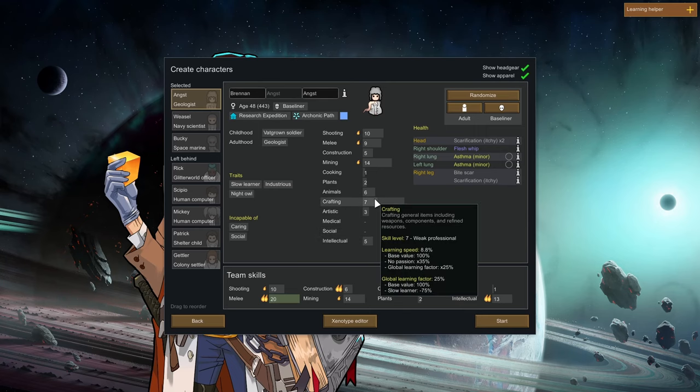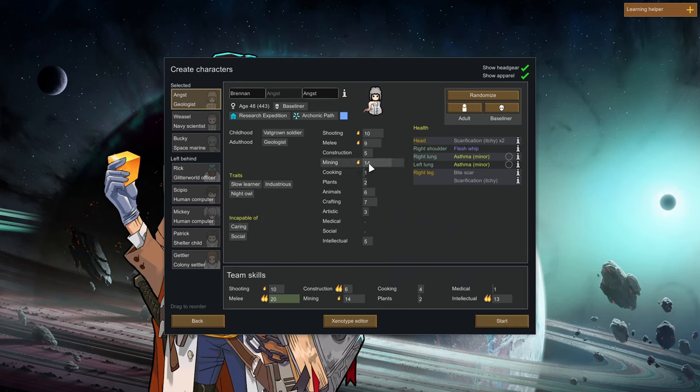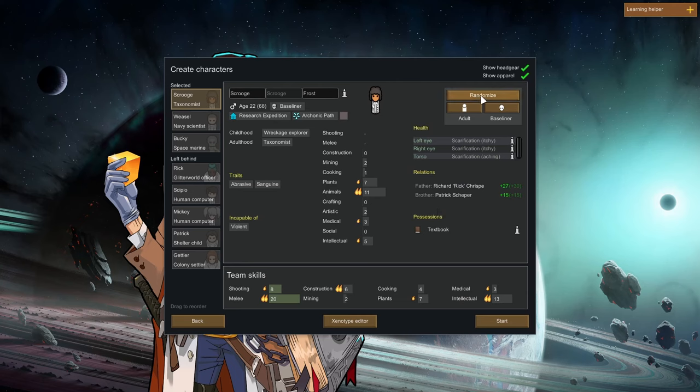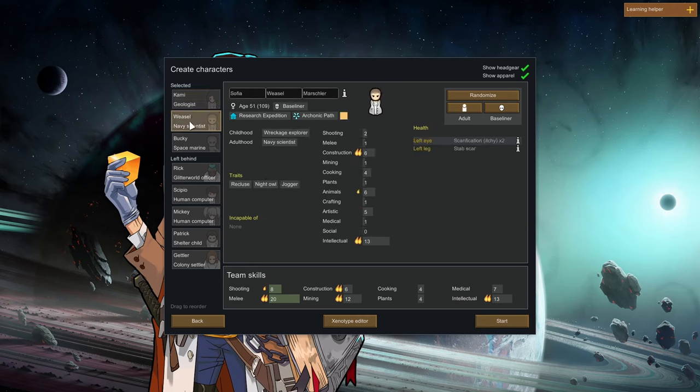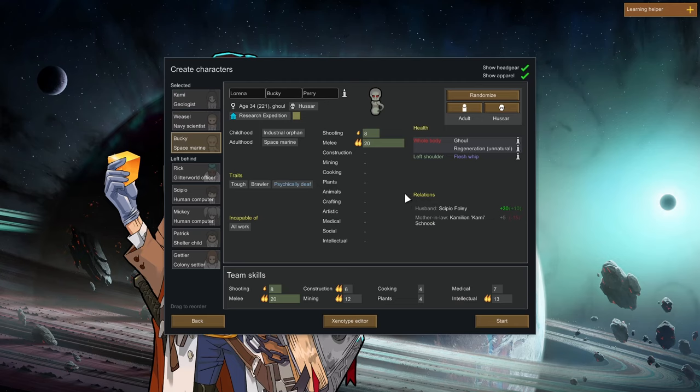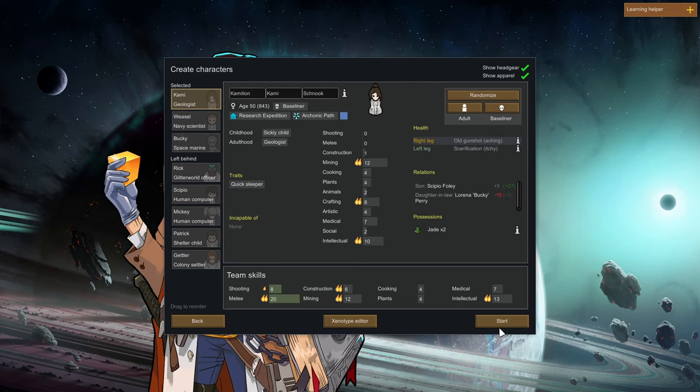We're not going to do a bunch of cheese with the biotech stuff though. I do just want to re-roll a couple of things. We're looking for incapable of none with some construction. One construction — I mean, otherwise we're pretty good. This is a pretty good pawn; it kind of shores up some of our other weaknesses. Really crappy in the battles — this person is also really crappy in the battles — but we have the ghoul. The ghoul is the battles. I think we'll keep that. We have some great team skills to start things off. And we will start.